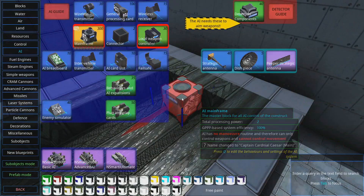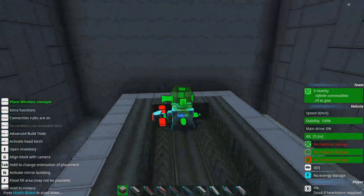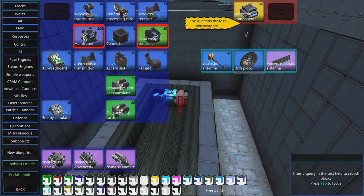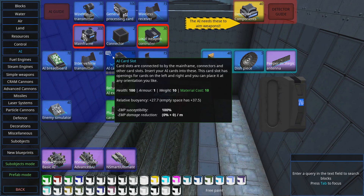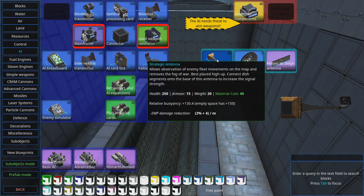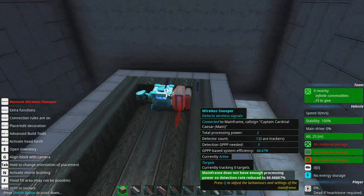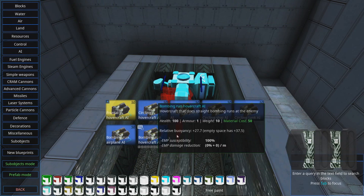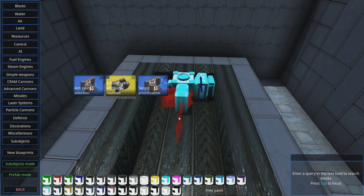Save the vehicle, of course. So here's our main block. We're going to have a transmitter so it can transmit to local weapon controllers and detection. And speaking of detection, we're going to put our wireless snooper. Never underestimate the wireless snooper, because even when all your other detection systems have been blown off, I've seen ships still land accurate shots using the wireless snooper. So it's just a very handy thing to have — never leave home without it. Got a card slot, because we're going to put some behavior cards in there.